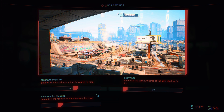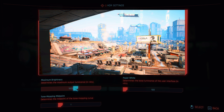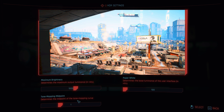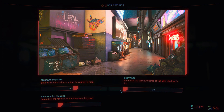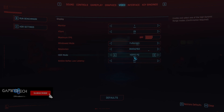Let's start with the settings available in this game. We have the maximum brightness setting, which is the maximum peak brightness in specular highlights. Right now I have it set to 1000 nits, which is the peak brightness of the LG G2 where I'm testing. You of course have to set this to the maximum peak brightness of your screen or monitor. Then we have the tone mapping midpoint, which is one of the most important settings in this game. And then we have the paper white setting, which is literally just the brightness for the user interface.